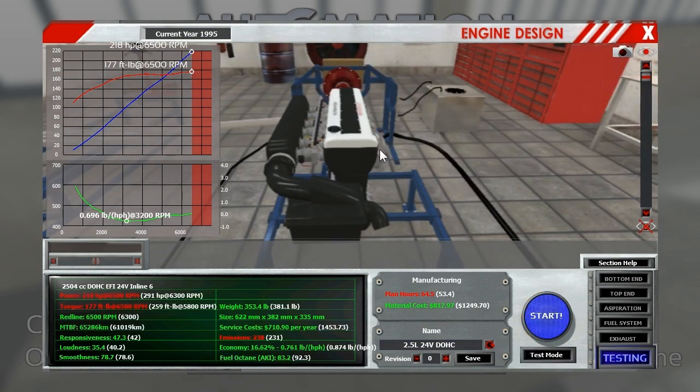218 horsepower and 177 foot-pounds torque. Very straight power band there—basically a diagonal line. That's a very comfortable car to drive. At 4,000 RPM it's making about 130 horsepower, and then it pulls from there—that's decent. These cars were heavier: the big sports GT cars, usually four seaters, usually between 3,000 and 3,500 pounds, so you've got some mass to move there.